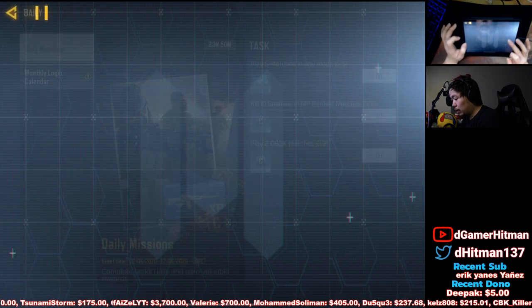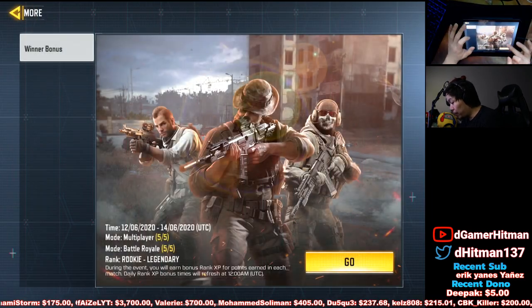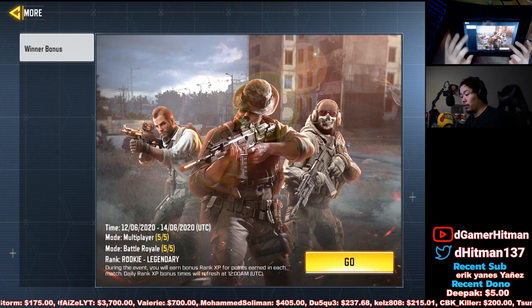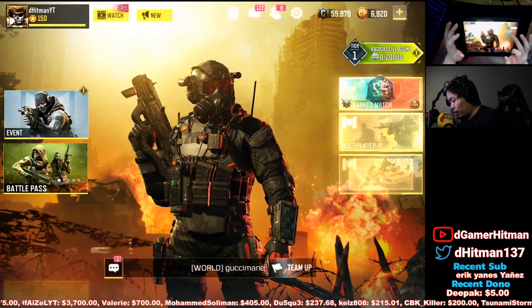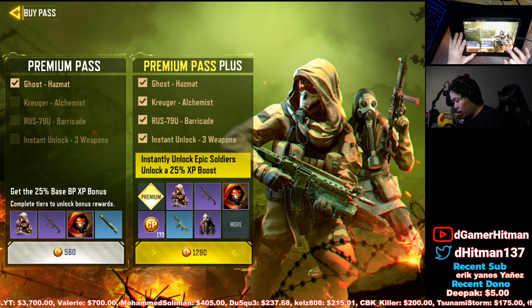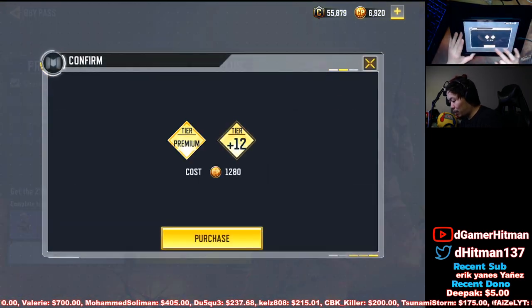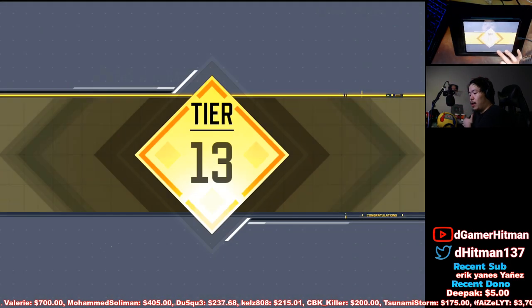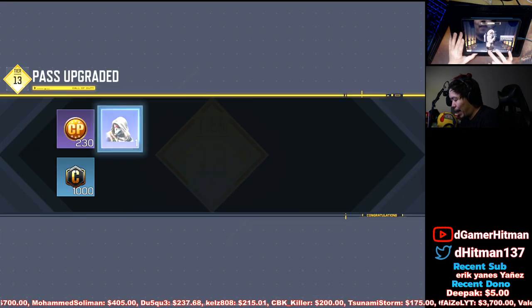Daily and monthly login rewards we'll claim later on stream. Also follow me on Trovo.live/thehitman. Now let's go ahead and claim the battle pass - hopefully we can buy all of it. We're going to buy the premium one right off the bat. People are trying to invite me but it's a new season. We get 12 tiers right off the bat and jump to tier 13, getting the Ghost Hazmat - absolutely beautiful.